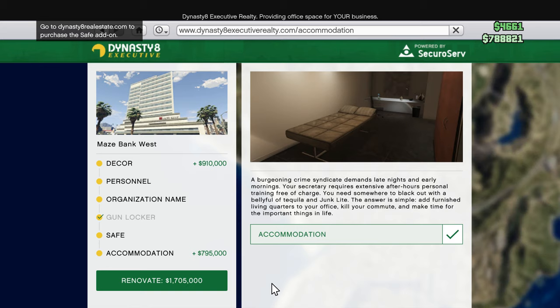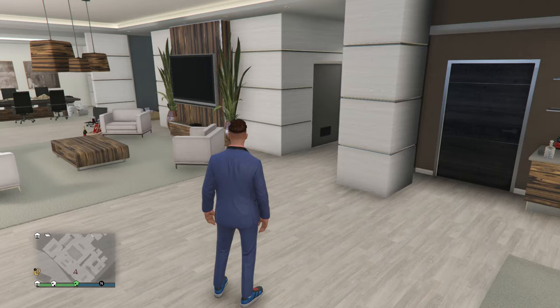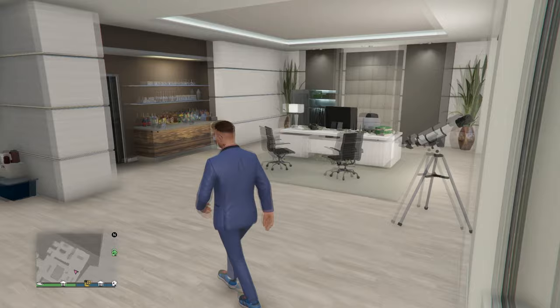If you want to renovate it all together, I think it's about 2.5 million — pretty expensive for the first office, and that's just for the first one. So if you want to fully maximize everything, that's how much it's going to cost. That's a complete review of the Maze Bank West office. I really love this update; there are going to be a lot more videos on my channel about it. I'm really happy with my purchase — I think it's good value for money. Thanks for watching, guys. Like and subscribe if you enjoyed, and see you next time.